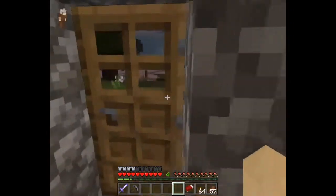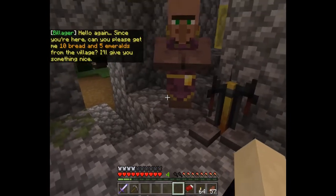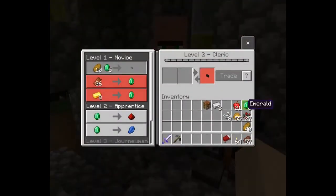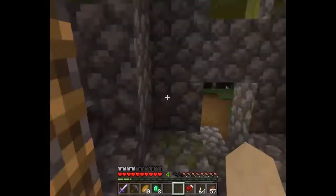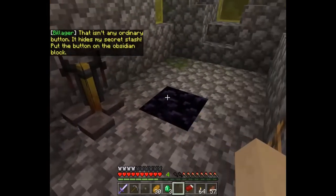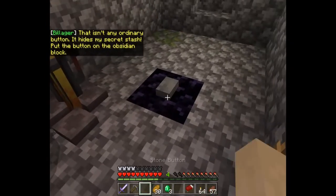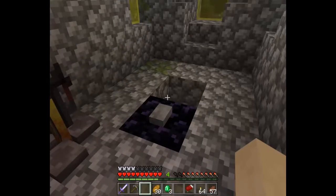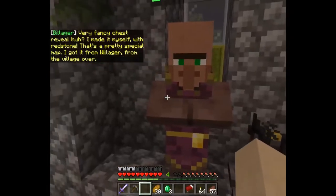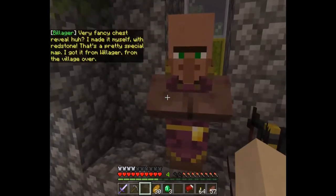Since you're here, can you please get me 10 bread and five emeralds for the village? I'll give you something nice. I could trade with you - for a button? Is that what you wanted? That isn't any ordinary button - it hides my secret stash. Put the button on the obsidian block and push it. Very fancy chest reveal - I made it myself with redstone!